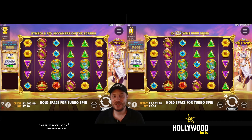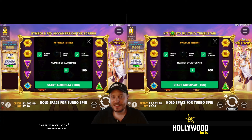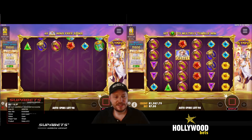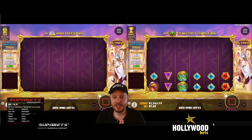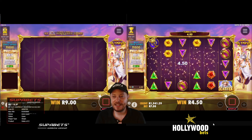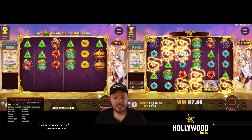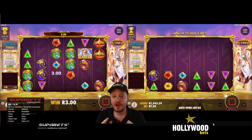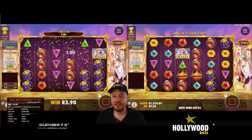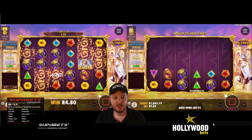Everything is set up here — autoplay on both. I'm really interested to see which one's going to come out on top. Turbo spin, 100 spins each, let's kick it off. You can see Super Bets and the little bet slip thing pops up. We're looking for that bonus round — basically hoping we can get that feature triggered nice and early on either of these. They've also updated Gates of Olympus to make it a lot faster than it used to be. Look at how these spins are flying through!